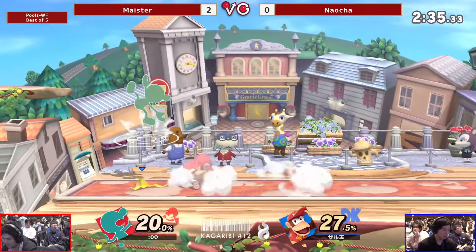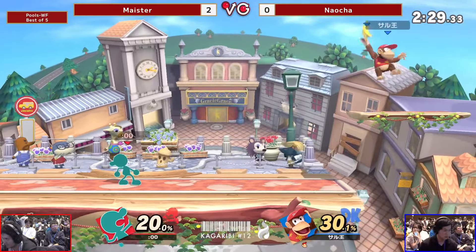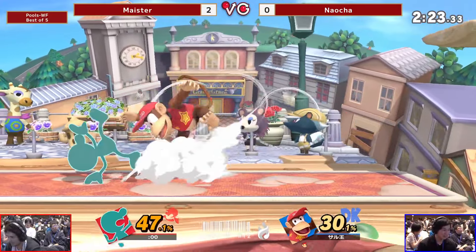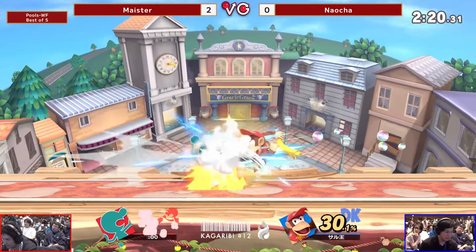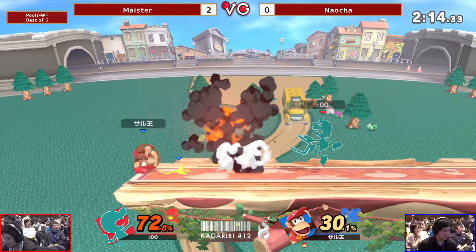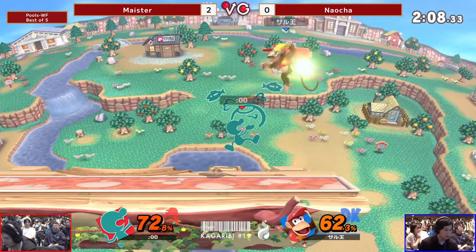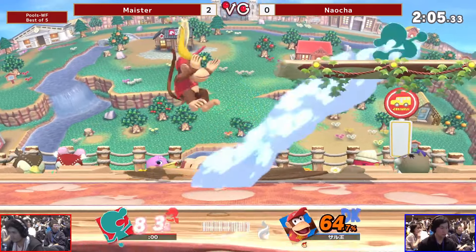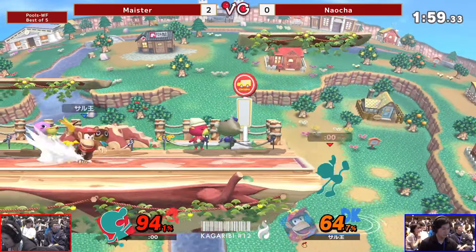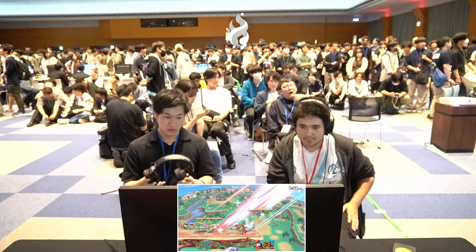Sending Meister back but racking up damage — is it easier to mash out in the air? Maybe. Uh oh — another reflect. He's been doing that so much. I'm surprised Naocheng hasn't been ready for it. The monkey flip is like the only answer. There's another one — I think Meister's okay with tanking it. Mixing it up perfectly there — brings it to game four.